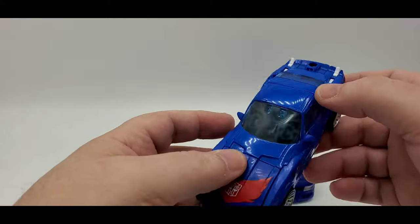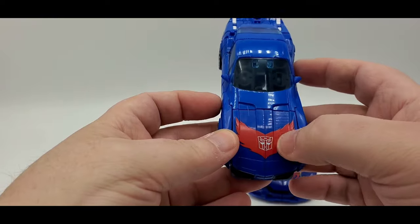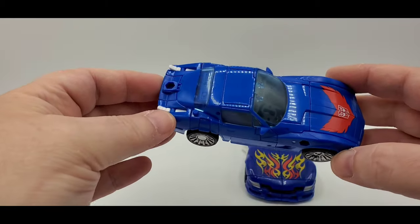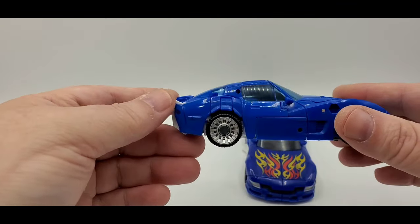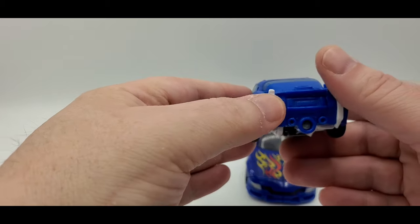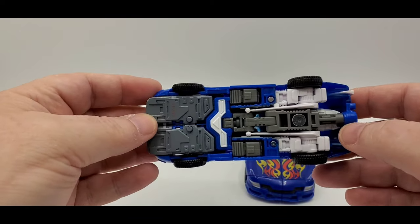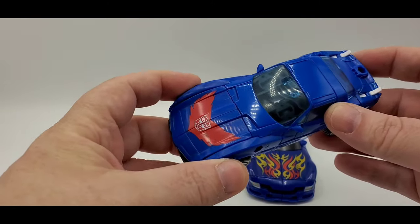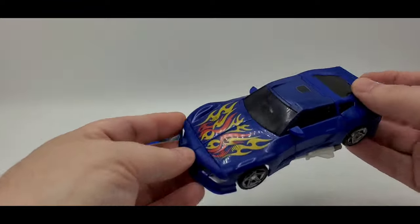I wish they would have tinted the windows black so you couldn't see inside. There's nice silver on the rims, I love the hood with the flame and the Autobot symbol. The blue is really shiny — I think it might be painted. Back here you've got the exhaust pipes but no red tail lights. Underneath, it cleans up decently. Not a terrible Corvette mode, except for that gap — that really sucks.